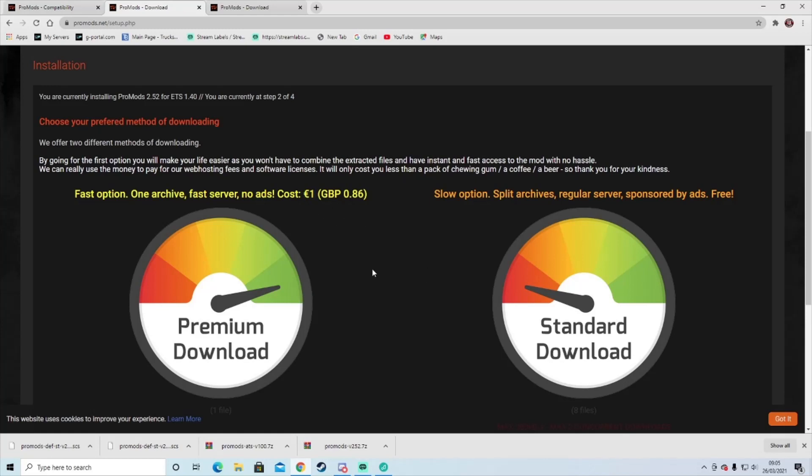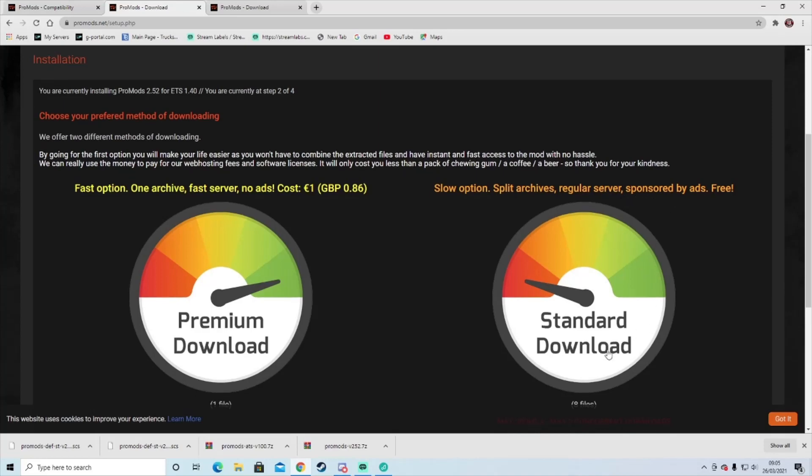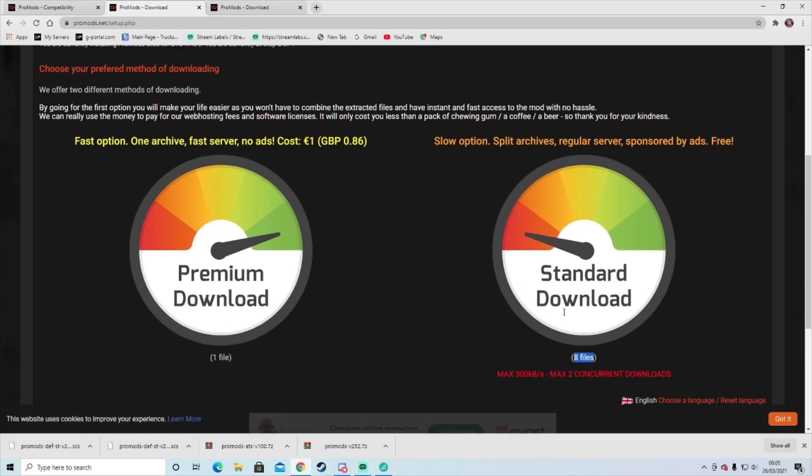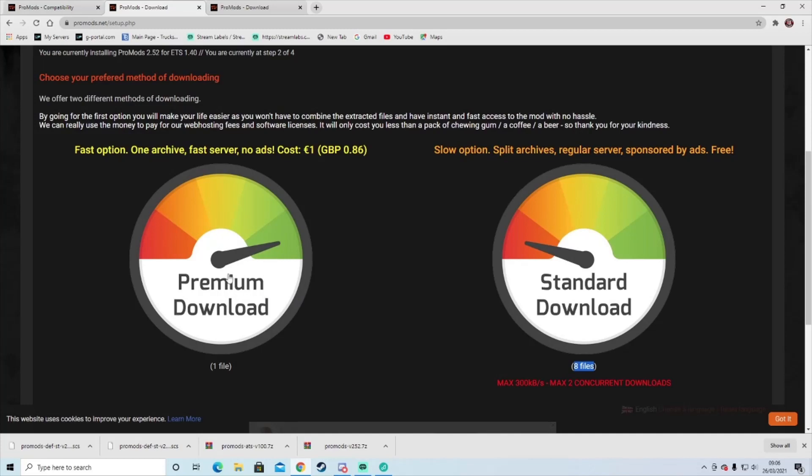It only costs a pound or a dollar. Or if you can't afford it, there is the slow version — split archive, regular. You have to download two files at a time and will need all seven or eight files total. I would highly recommend paying via PayPal or credit card.